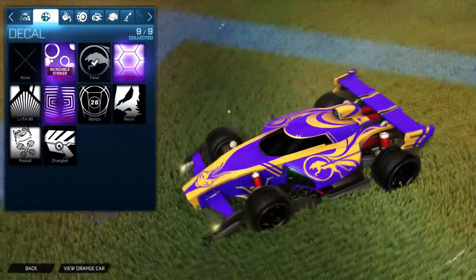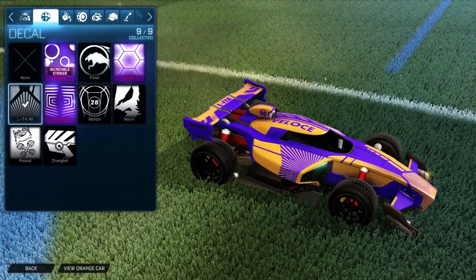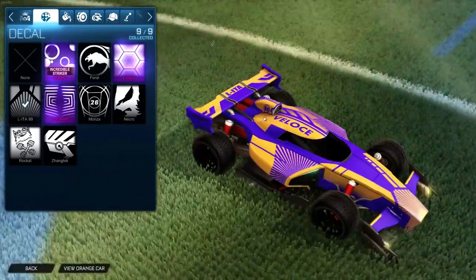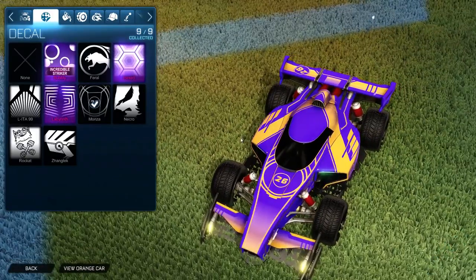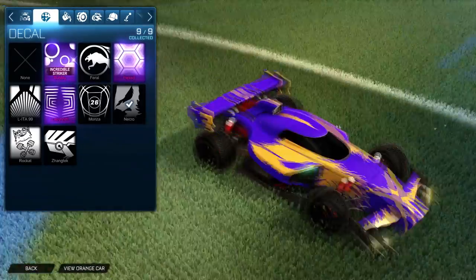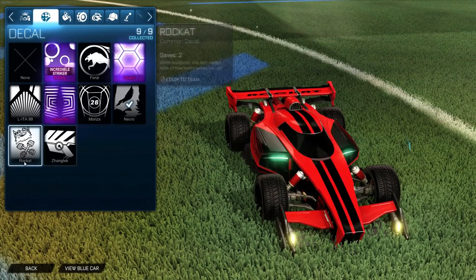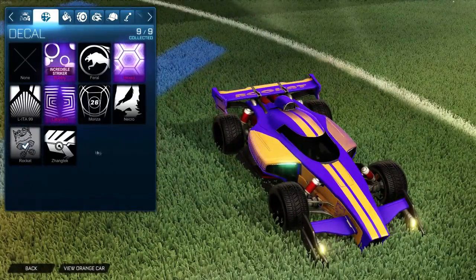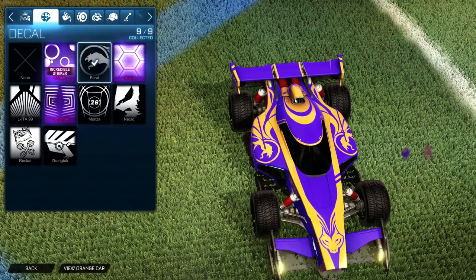Let's look at the decals. The Pharaoh one is probably one of my favorites — it's got cats on it, a 99, pretty clean. The big Monza decal I actually kind of like as well. Necro is probably one of my least favorites, though it looks much better in black and red — your car looks pretty mean with it. And Zing Tech is probably my least favorite, but we'll go ahead and rock the Pharaoh for this.